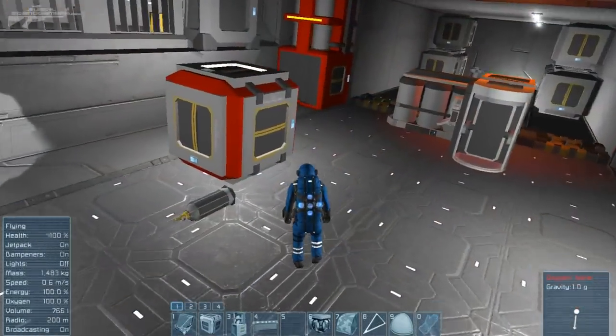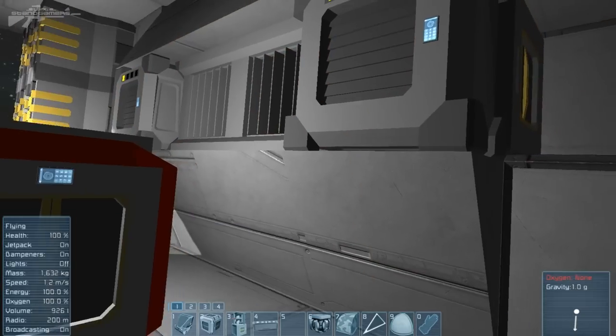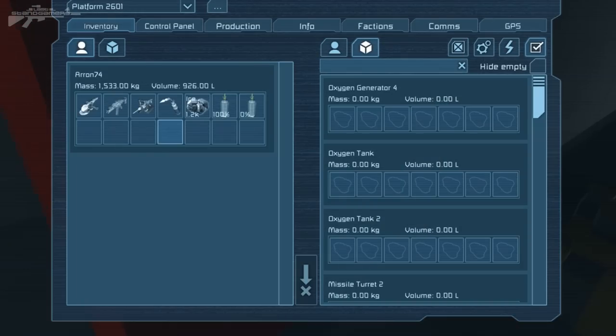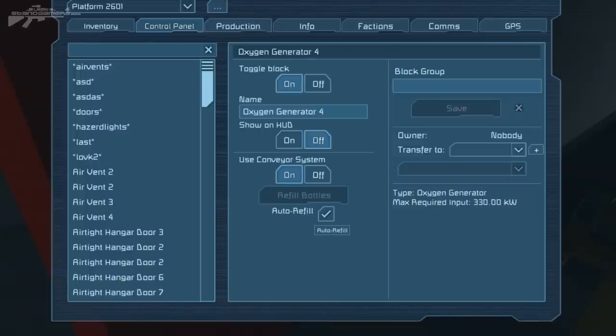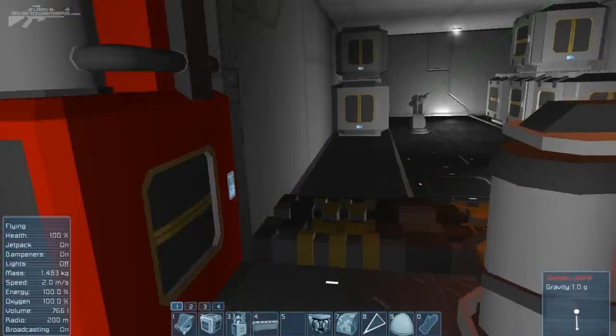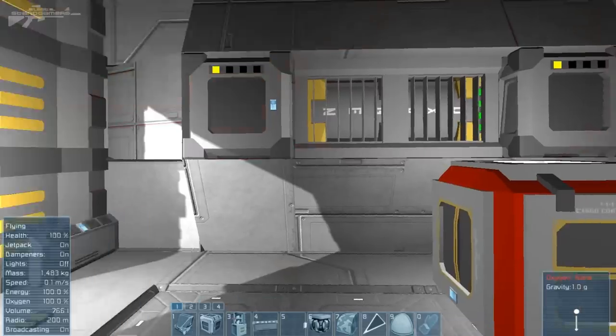Refilling these oxygen tanks is rather easy. If we just pick this one up and head over to the oxygen generator or one of the larger tanks, we can drop it in here — we've got a zero bottle, drop that in, and it will automatically start to refill. It's refilled really fast. You've got the auto refill button and also the refill bottles button, so you can choose whether it automatically refills any bottle placed in the oxygen generator, or just the ones you're placing in at that individual time.